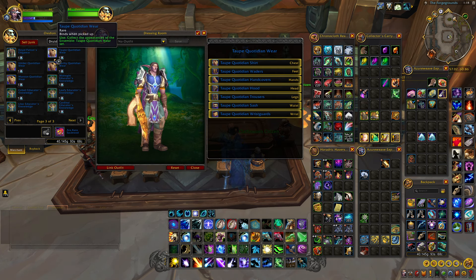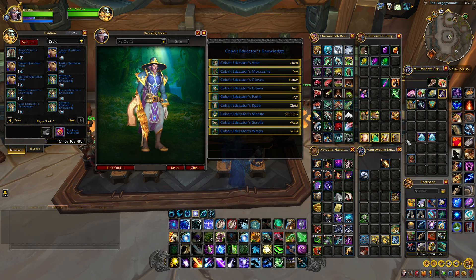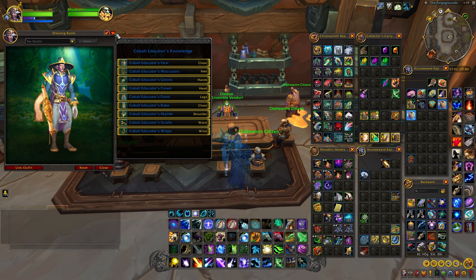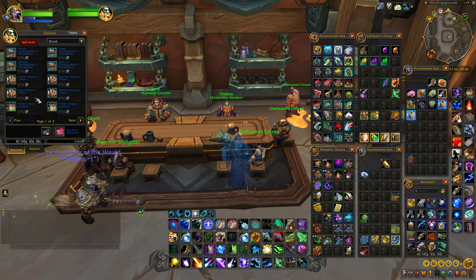Now, the interesting thing here is, if you like a lot of these and you don't have earth-encrusted gems, after you use all your encrusted gems, the currency turns into crystals that you can buy these transmog pieces with.